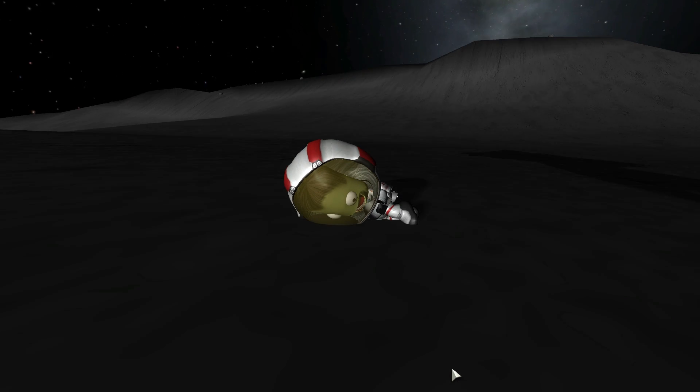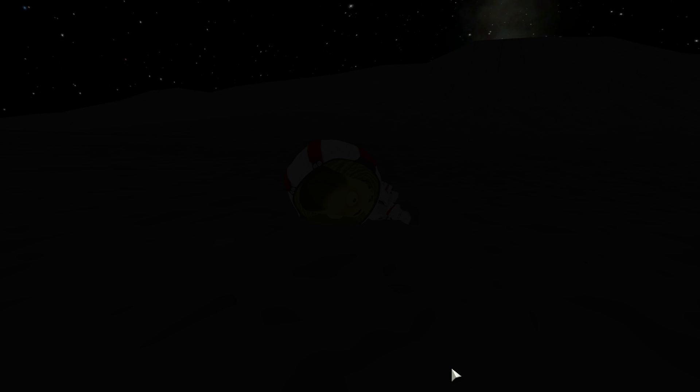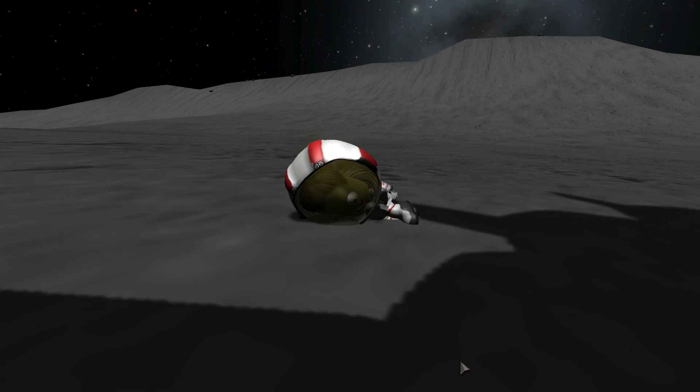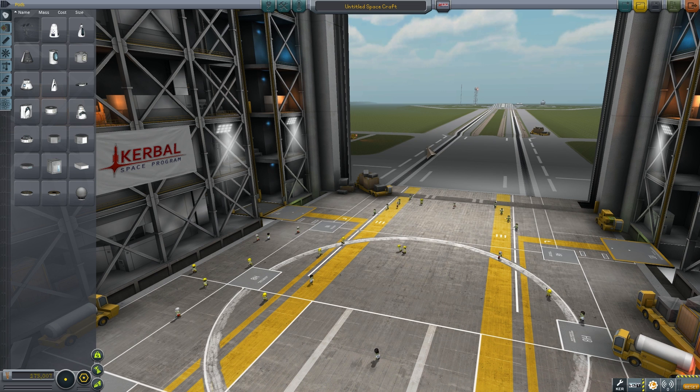While Bill Kerman takes a nap on the moon, let me show you the design you've just witnessed and tell you more about why it's a very effective design for SSTOs, and why if you are building one you should consider using the same sort of engine layout. So let's go into the VAB and talk a little bit more about SSTOs. In last week's video I actually showed you how to build a very small SSTO that takes you to orbit and leaves you with about a thousand something delta V left. Today we're going to be using the same sort of technique.